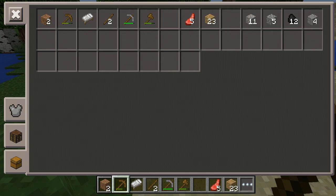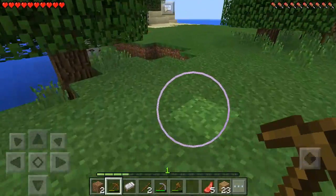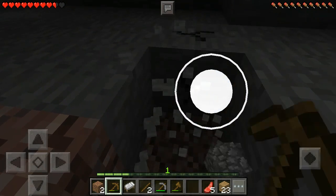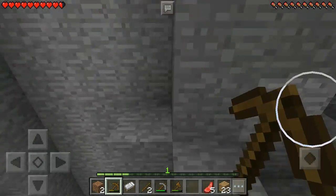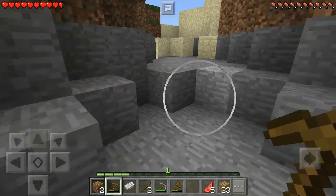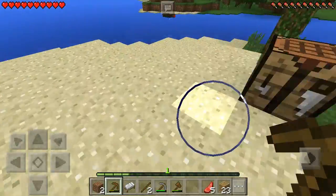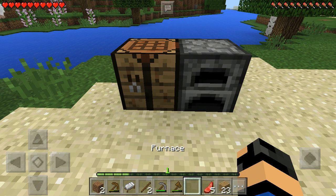How much cobblestone do I have? I have five — I need four more. Let's dig down. Oh no, is this a cave system? Oh crap, it's the same exact one. Okay, two, three, four — wait, I only needed three more. Oh god, skeleton! Oh my gosh, sprint! Okay, hello Mr. Crafting Table, how you doing? Let's make a furnace. I think I'm going to set up camp here for now.